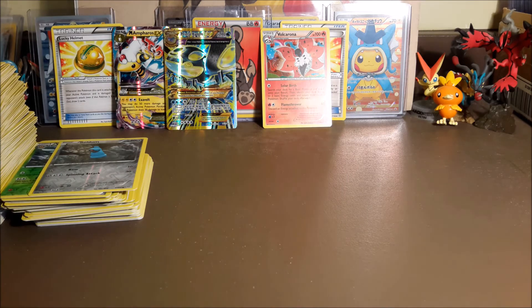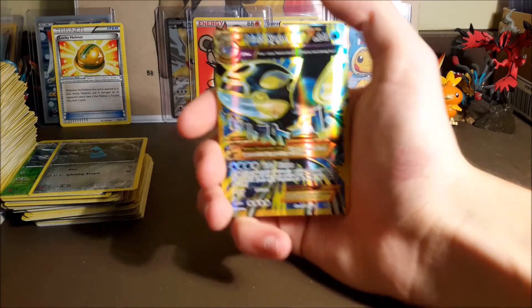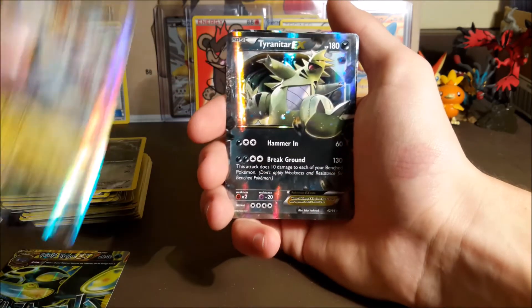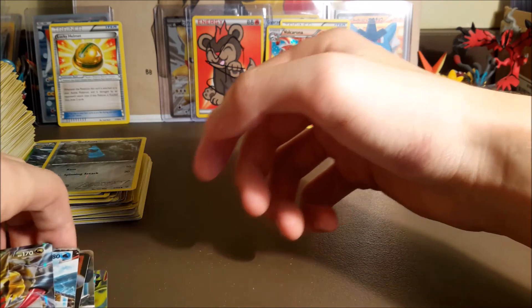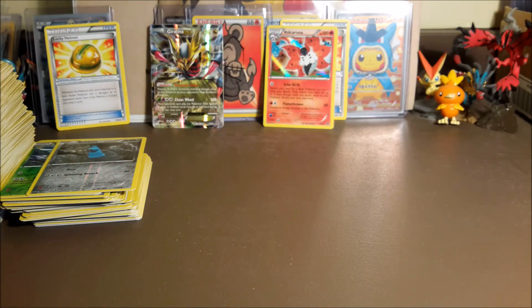I have all the cards from this booster box here — except the full art Ampharos from our pack battle which is already in my binder. So we have the Primal Kyogre full art, Mega Ampharos, Tyranitar, a full art Machamp, Keldeo EX, Giratina EX, and that Ampharos full art. Overall a pretty good box, but we just can't pull that Lugia. Thanks for watching — stay tuned for episode 31!